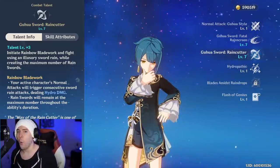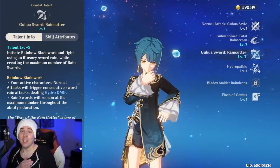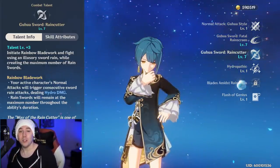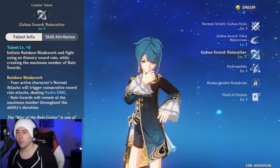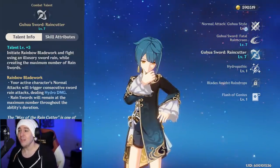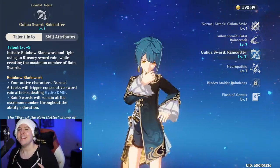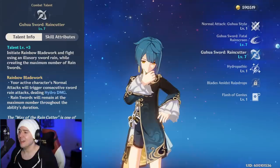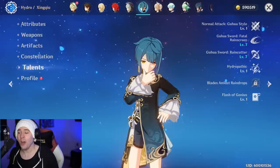You can also use him in a control team with a Cryo character like Kaeya or Ganyu to land Freeze over and over. Freeze them so they can't hit you — and if they do get a hit off, you have the damage reduction shield, then they'll heal you. It's an insane concept, and this is the main focal point of what you're doing when using Xingqiu on your team.